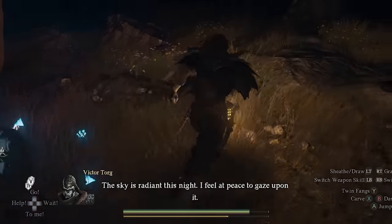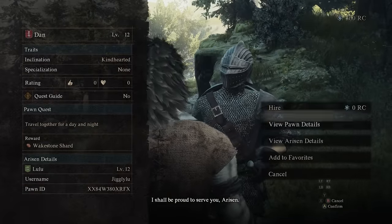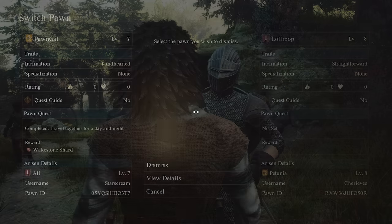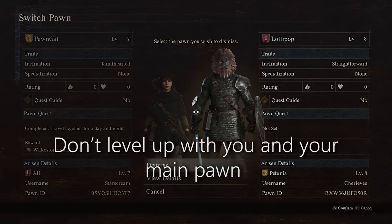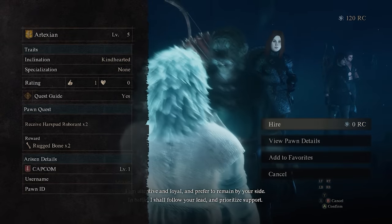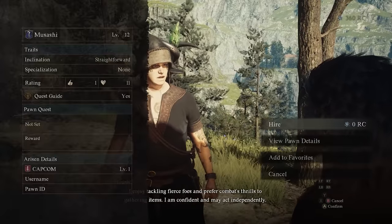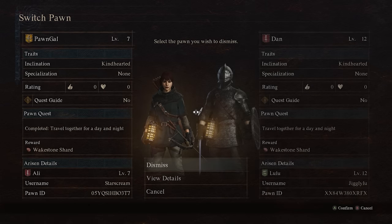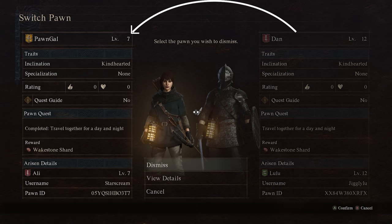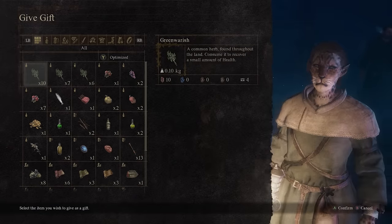Your adventures with non-main pawns should be short-lived — mistake number eight is keeping them around too long. Your non-main pawns, the two additional pawns you've gotten from other players, don't level up with you and your main pawn, so they get obsolete rather quickly. You have to keep replacing them through the rift or by finding someone in the wild. The level discrepancy can get big real fast, especially early on — for example, level 7 versus level 12. Keep dismissing and hiring to make sure your party is as strong as possible at every point in the game.